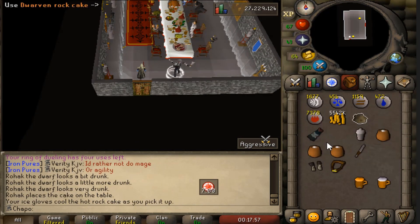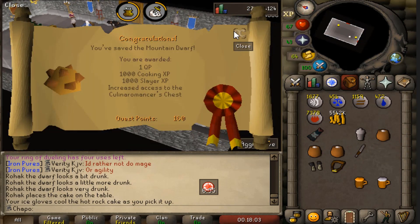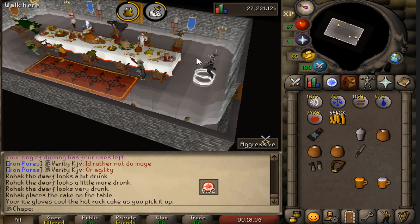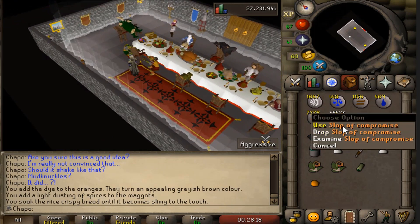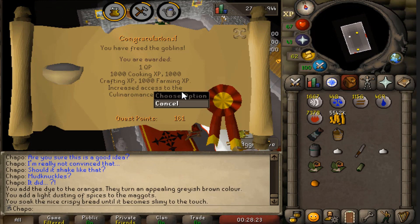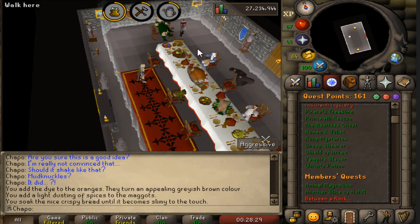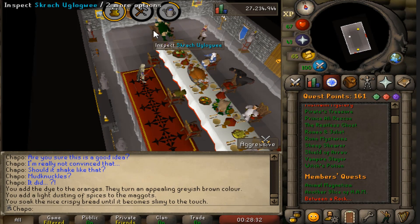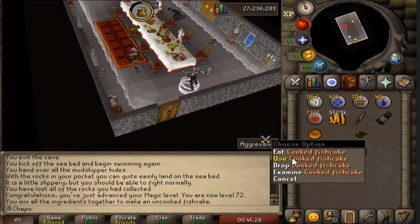Since I'm questing like a madman recently, figured we'd start Recipe for Disaster. Started off with the dwarf because that way I can imbue my berserker ring - the rock cake is really useful for Nightmare Zone. Coming in with another RFD sub-quest completed. Right now I'm just doing as many as I can, and if I don't have the requirements I'm working towards them because I'd love to get barrows gloves this episode. Pirate Pete is now complete!